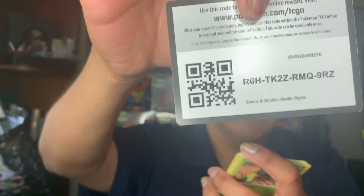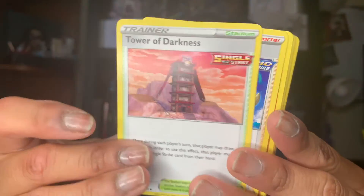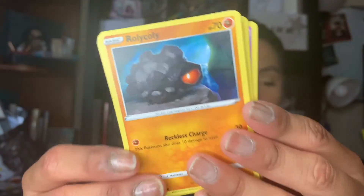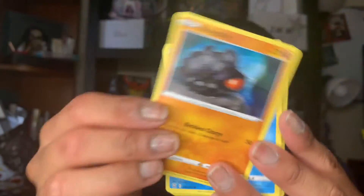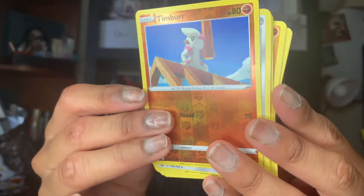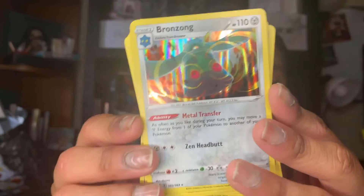The last one we have is a Tyranitar — let's open it up and see what we've got. Code card. We have a Fire Energy, Tower of Darkness, Korrina's Focus, Carkol, a Cacnea, a Spoink — super cute — Rolycoly, Mimikyu, Frillish, Timburr for the reverse. And we have a Bronzong. Oh my Lanta — let's call this the Natural Dior Bronze. Super cute — such a cool card.